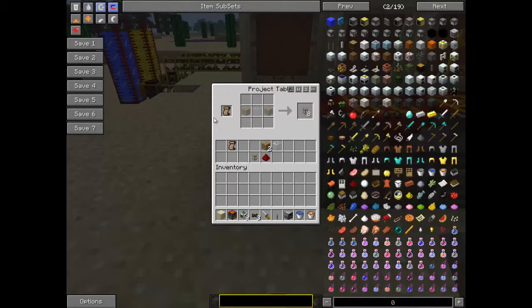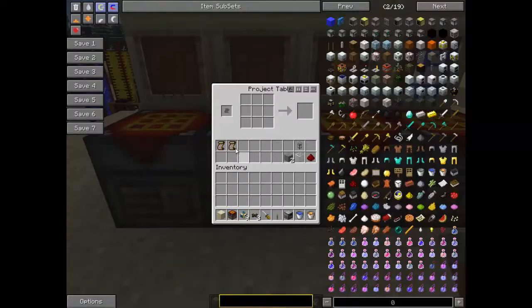The wooden transport pipe is two bits of wood and a bit of glass. Once you've got them, you put the wooden pipe and redstone above it to get the wooden conductive pipe. If you've got eight wooden pipes from this recipe, you put eight bits of redstone and all eight wooden pipes there and you'll get eight conductive wooden pipes.